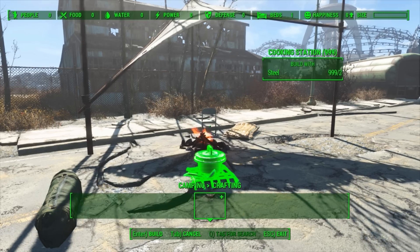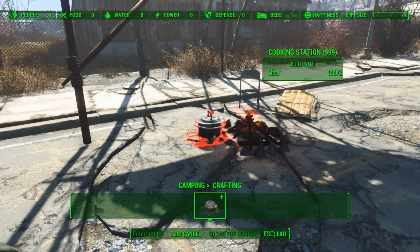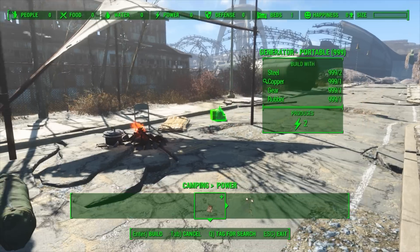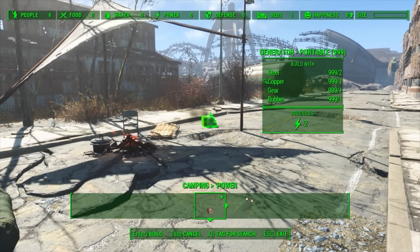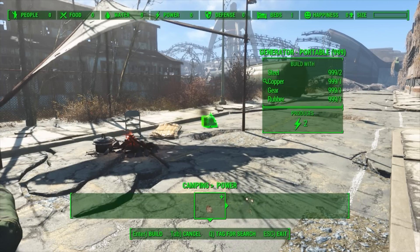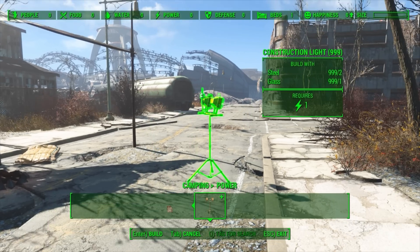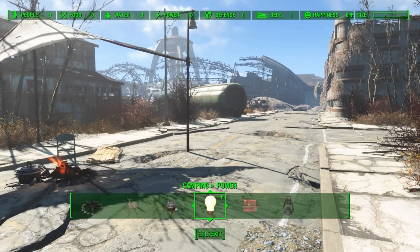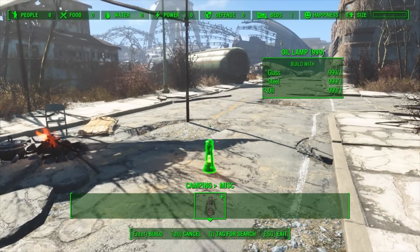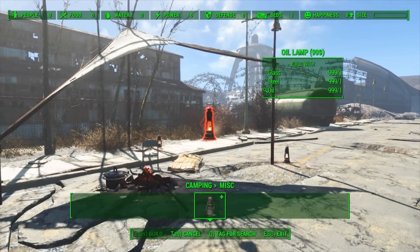The next category is crafting, and the only option we have here at the moment is the cooking station, which you can build anywhere you like. Personally, I like placing it by the fire because it just looks nicer. We can also put in electrical power. We have a small portable generator requiring two steel, one copper, one gear, and one rubber, which will only produce two electric charge. The only thing we can then build to actually power are construction lights requiring one electrical charge each, plus two steel and one glass — quite useful if you want a spotlight to watch for enemies at night. But personally, since it's a campsite mod, I prefer using the camping miscellaneous section for lovely little oil lanterns using one glass, one steel, and one oil. You can place them around, they produce a little bit of light, and it's just wonderful.